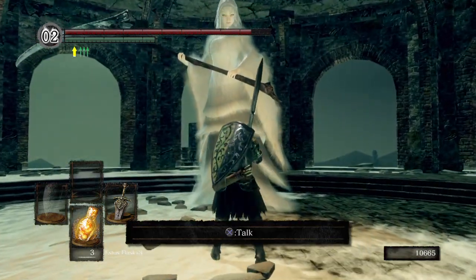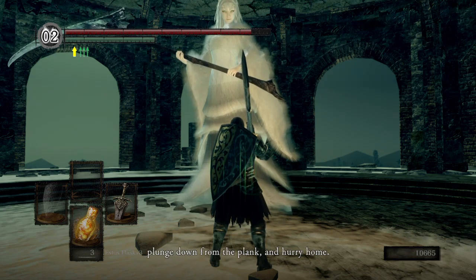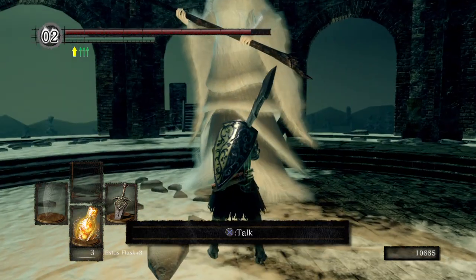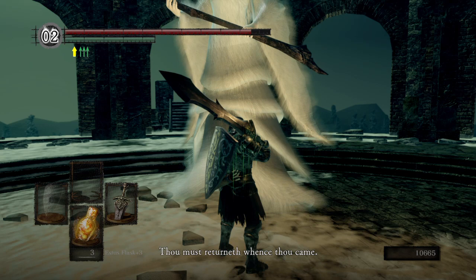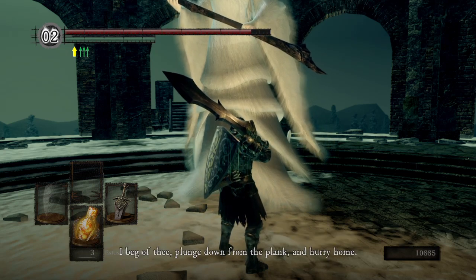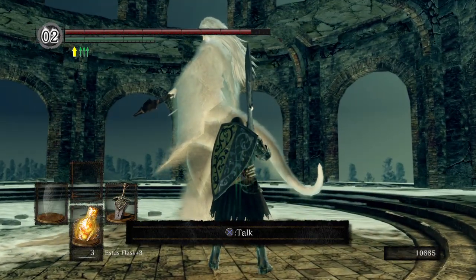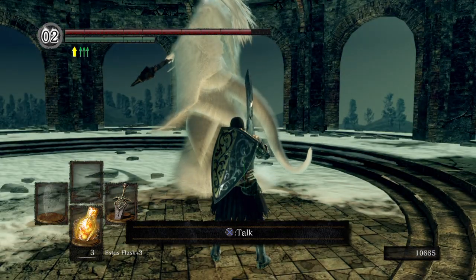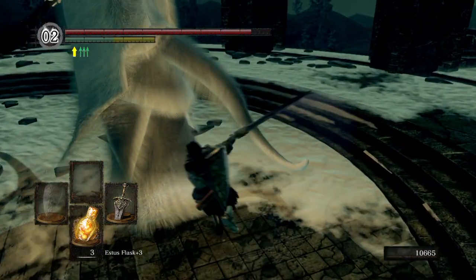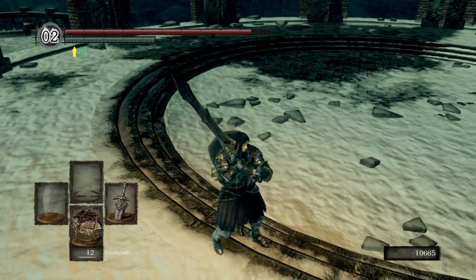Here she is - Crossbreed Priscilla. You can talk to her. She says: 'One of us thou art not. If thou hast misstepped into this world, plunged down from the plank, hurry home. If thou seekest eye, thine desires shall be requited not.' And what she means is you can literally just walk past her and leave. She is like half dragon, half human. And you can cut off her tail - hopefully we can get it for another dragon weapon. So we're gonna try.